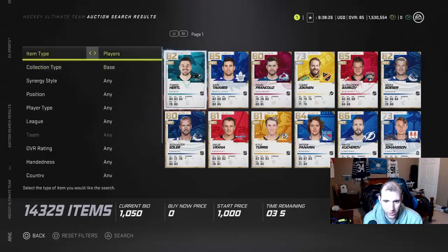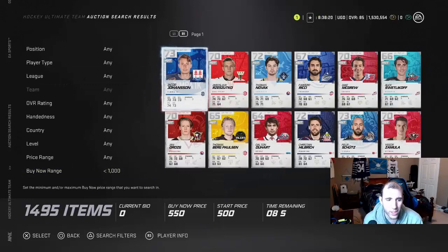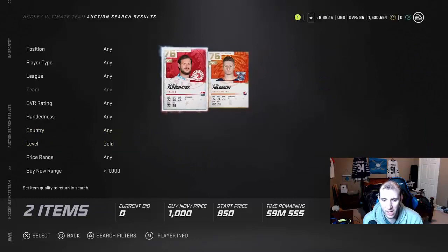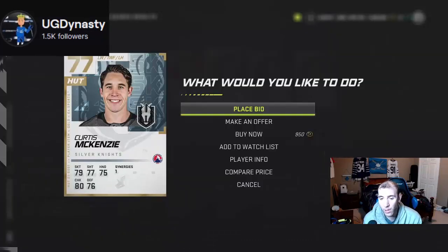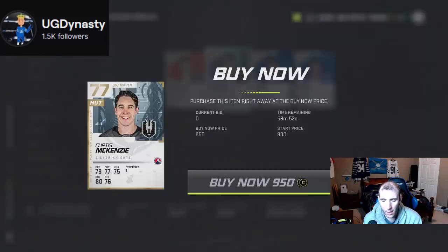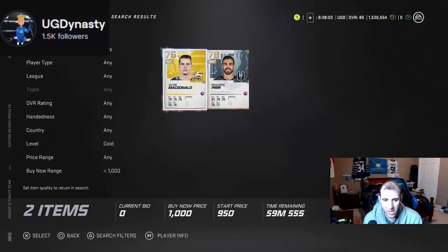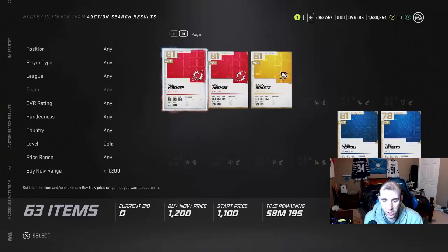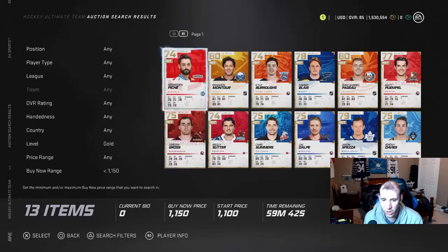Base cards are actually going up in price. These gold players are actually going up in the market — gold players are going around a thousand, under a thousand, because people are wanting to use the sets. I would buy these cards and flip them up into the thousands. These cards are actually going around one to two thousand coins.